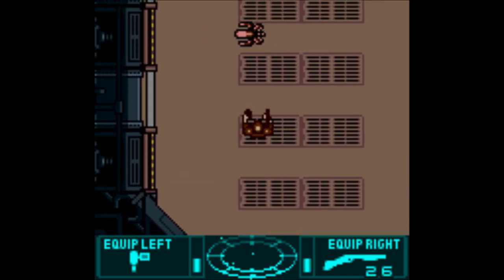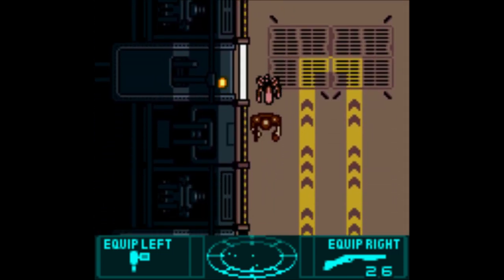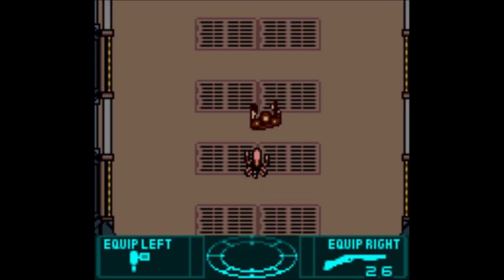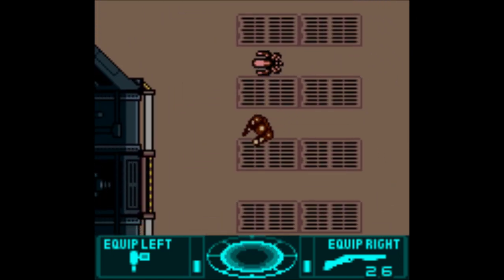I can't hit this guy. Just run at me, you stupid fucking bug. They're too smart - they know that it's hard to aim. And they keep dodging my shots. I don't think they're doing that on purpose, but they might as well be doing it on purpose for how effective it is.